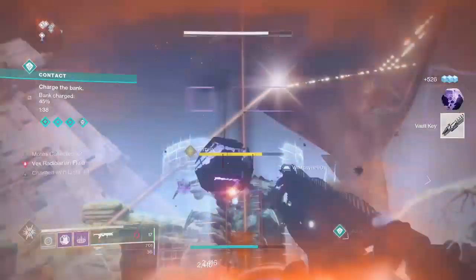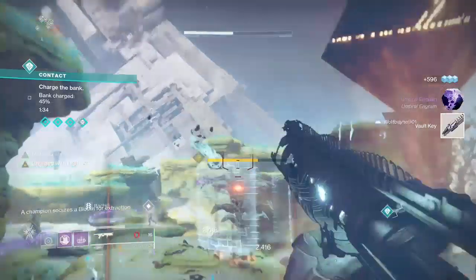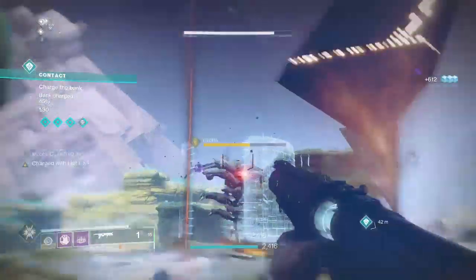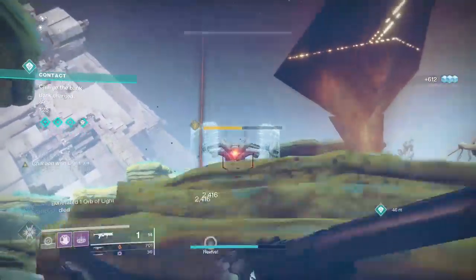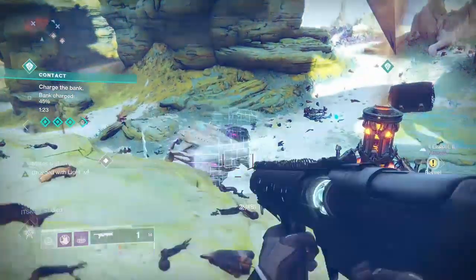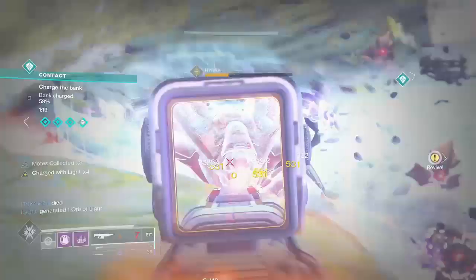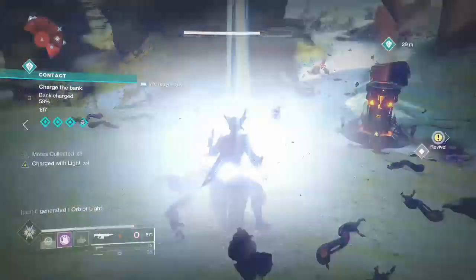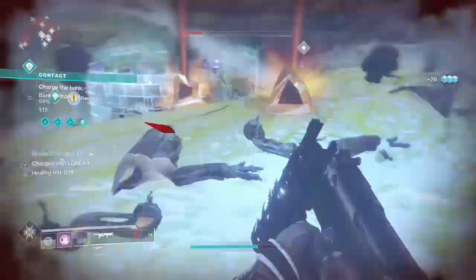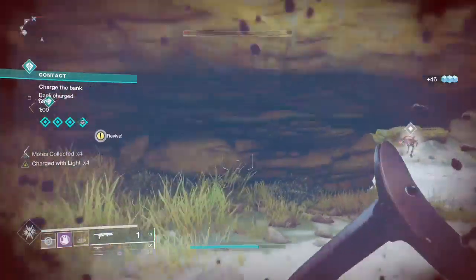The more stacks you have, the more energy you gain, up to a maximum of 50% of your super energy. A base max stack of Charged with Light is 2x, utilizing any mod that will make you Charged with Light. But there are ways to maximize the stacks up to 5 times and therefore grant you the 50% super energy return for using a grenade. So we're going to be using 2 mods to make us Charged with Light and 2 further mods to maximize the stacks.